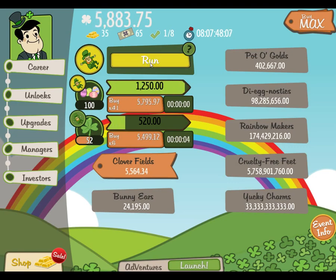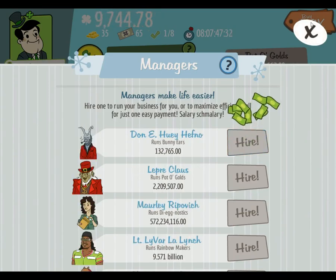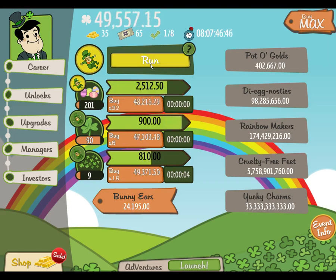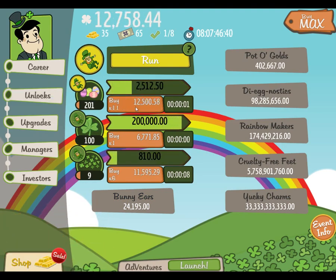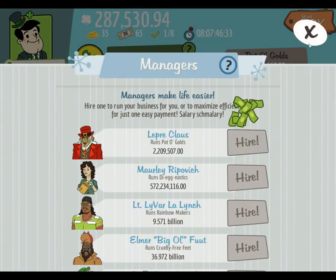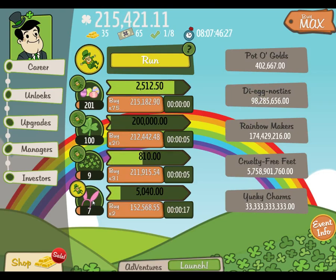Right now it's better for me to keep on the 100, with the next unlock being 1000. They just keep slapping zeros on the end of everything. Another manager — Cloverfields. Profits times 200, excellent. And now bunny ears. Apart from that initial couple of minutes, things are now racing ahead.